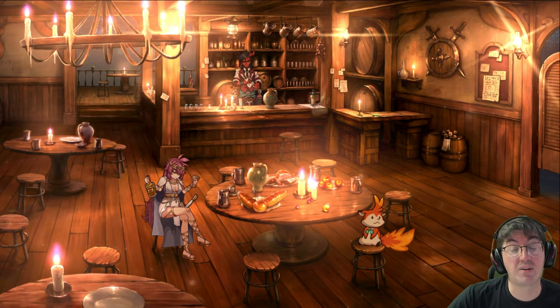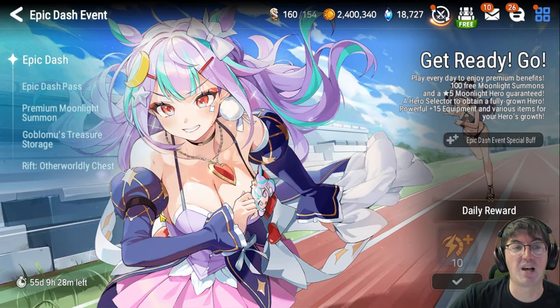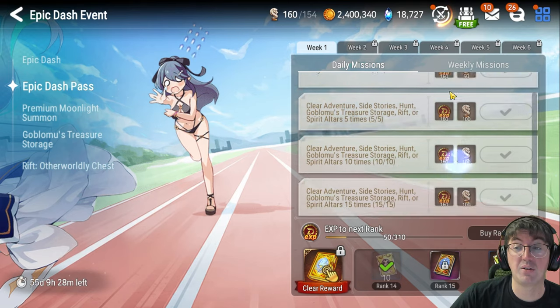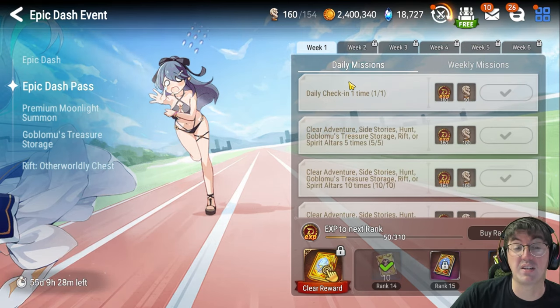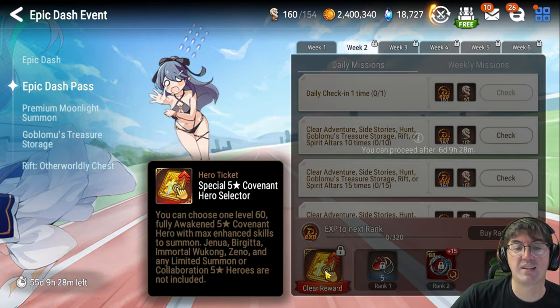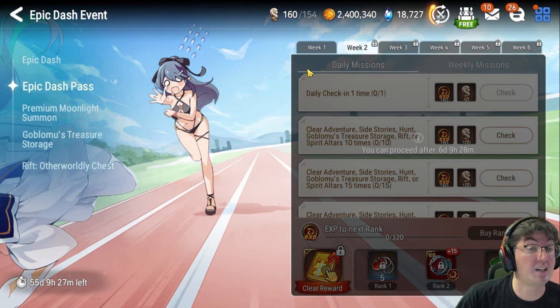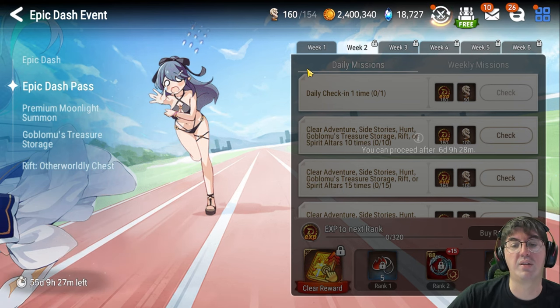All you need to do to get started is check out the Epic Dash button on the left-hand side of your lobby. Inside you'll see the Epic Dash Pass, and all you gotta do is complete these daily and weekly missions to start reaping the benefits and get all of the sweet rewards.